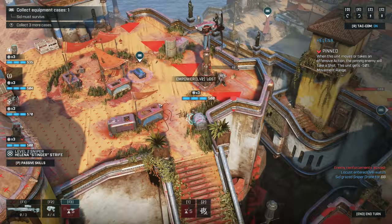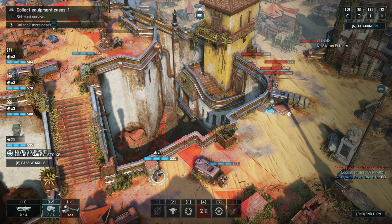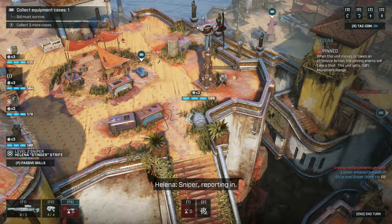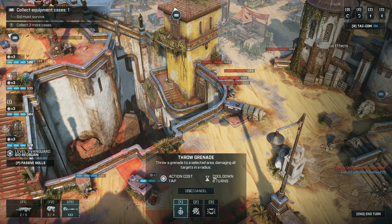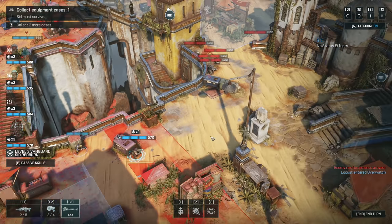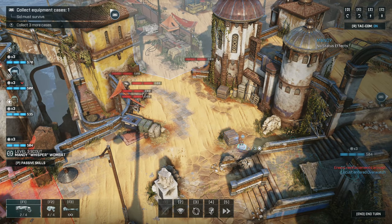That's a little scary — we have like no visual on this guy at all. What kind of range do we have with the grenade? It's not bad. If I move in I could get more. We could just grab this with her, but we might want to just stack grenades here actually.